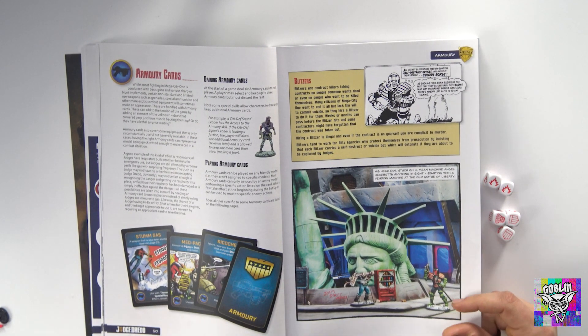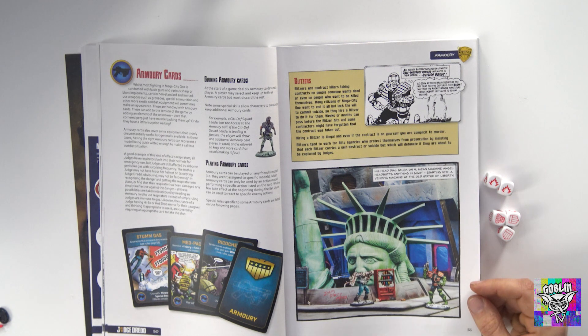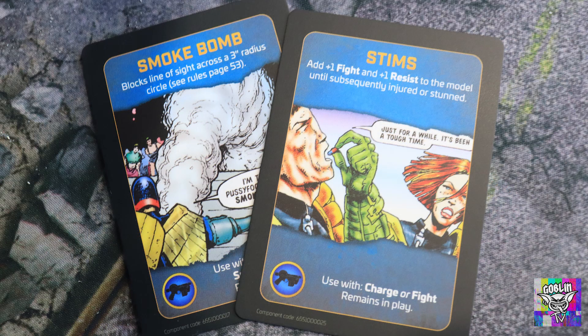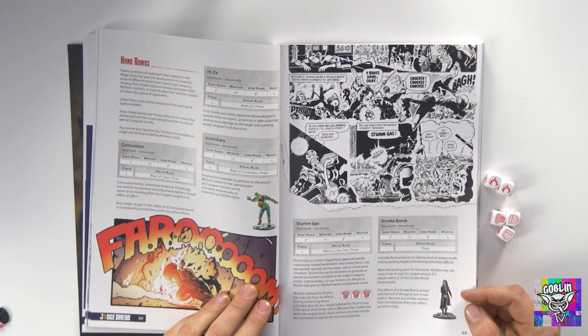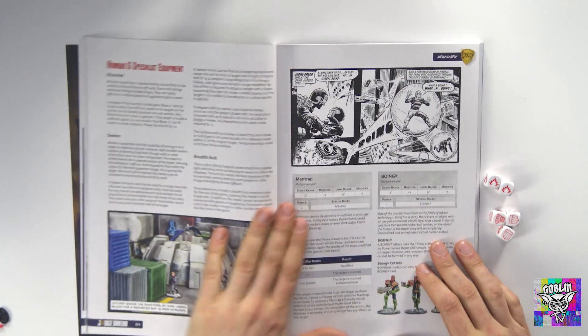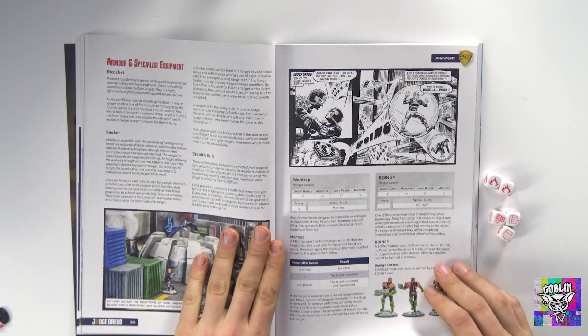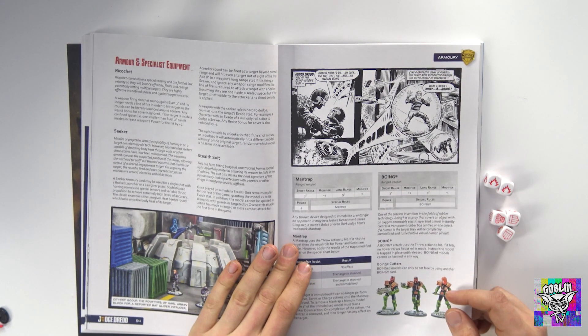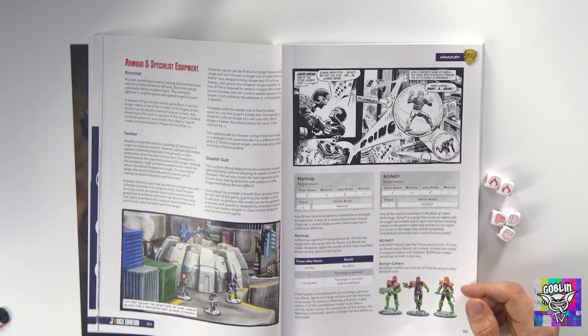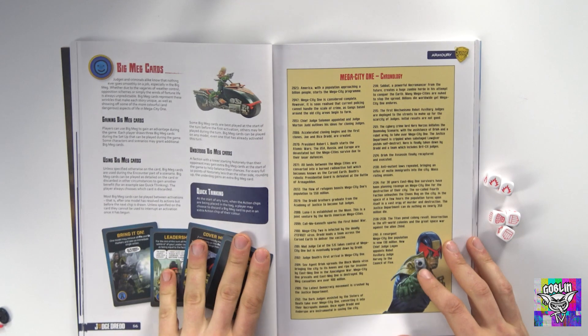Here we cover the armory cards. There are some really amusing armory cards in the game, all themed around Mega City 1 and some from the comics — you have to have a leaf through them to really see them; some of them really did make me chuckle. There's also a variety of hand grenades, referred to as hand bombs in the rules. There's no time bomb in this, but there's no reason why you can't bring some Strontium cards in. A can of boing and getting boinged is a thing in this too.